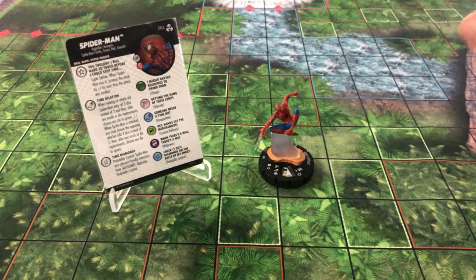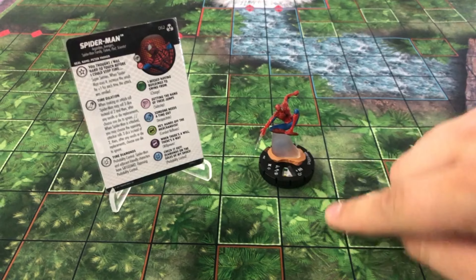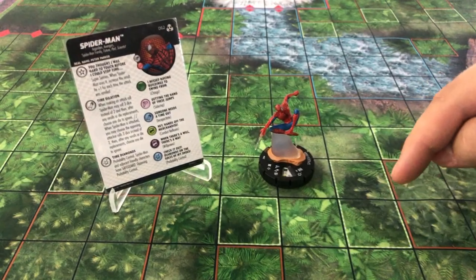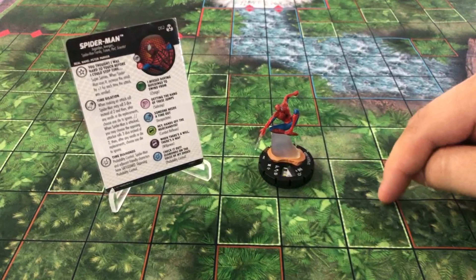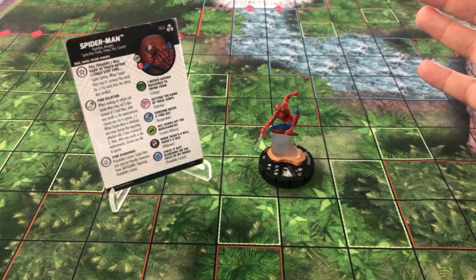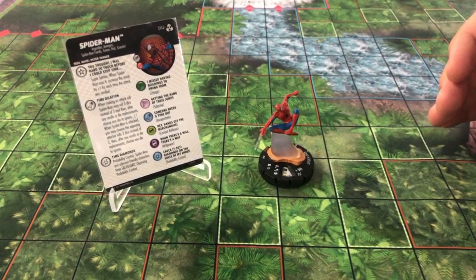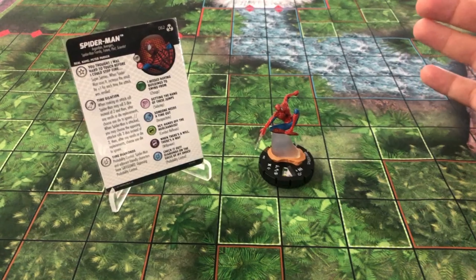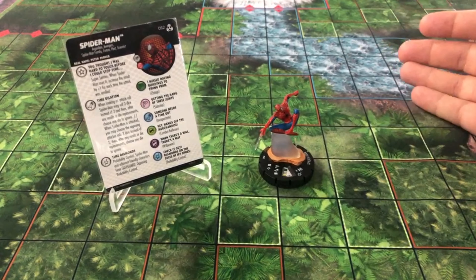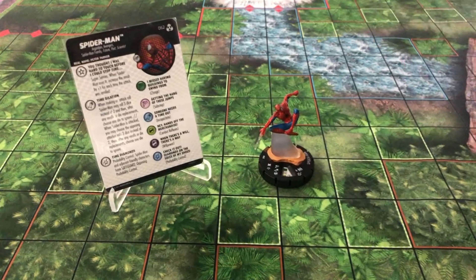Whenever he is attacked — whether single targeted or if you target him and two other people — the attacker has to roll three dice and then I choose which two the attacker gets to use after replacements or re-rolls. That makes it really hard to hit him; you just pick the low numbers and hopefully don't get hit. He's a little squishy because of this ability, but I think it's very strong.